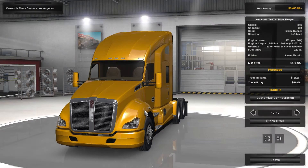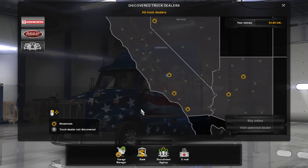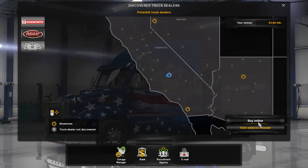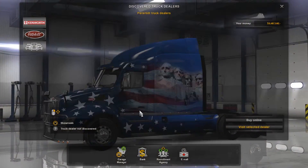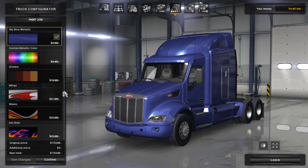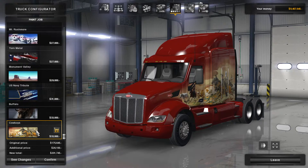Let's go back to the Peterbilt. They should add some more paint schemes, man. All right, let's see what we got here. The Buffalo's kind of cool, Cowboy's kind of cool. All right, I guess I can go for the Cowboy.